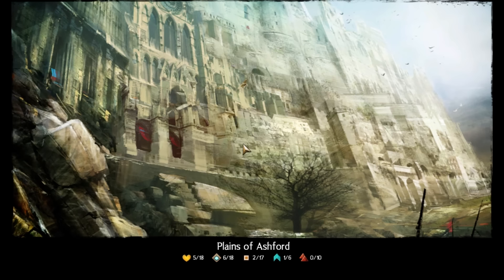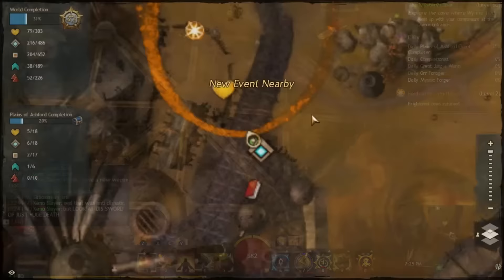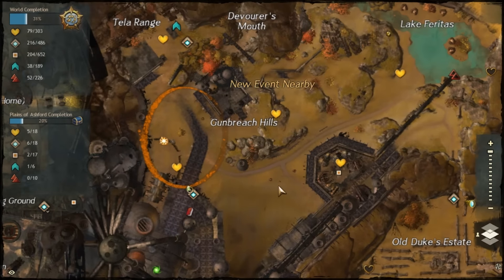Here you have to basically kill Flame Legions. They drop Bags of Rituals and also drop low-level gear which can be salvaged into jute scraps. I like this area a lot better because, one, it's easier — you don't die a lot here. When you get here, you want to go to this area right here. It's called the Wrecking Yard.